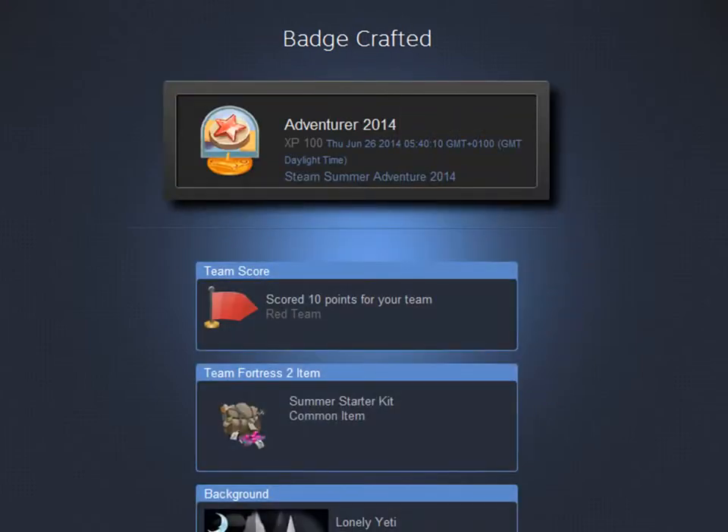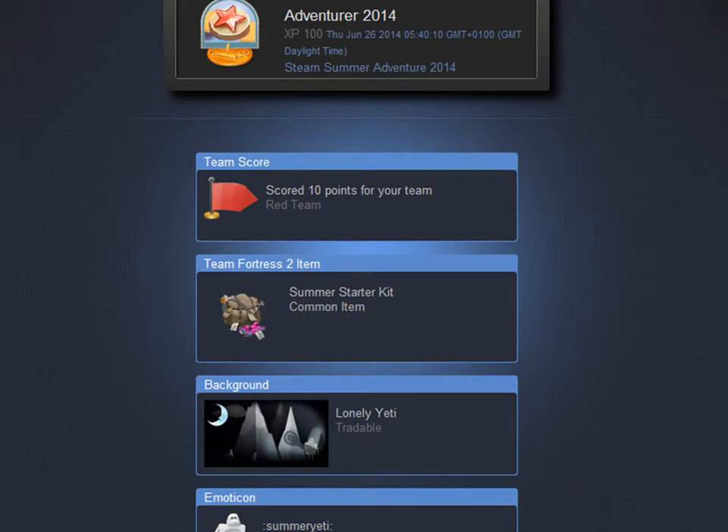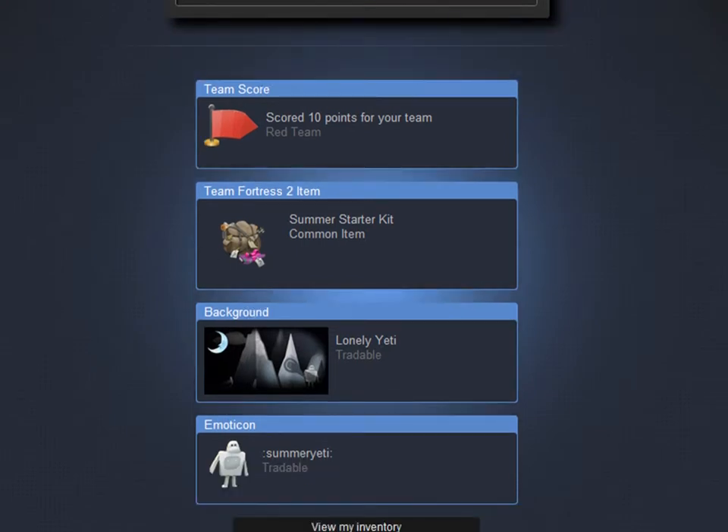Oh yeah! And that's pretty much it guys. I've got my 3 rewards. I've got a nice Team Fortress 2 item, I've got a new background, and I've got myself a new little emoticon.